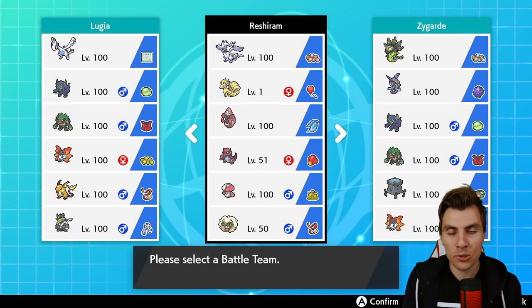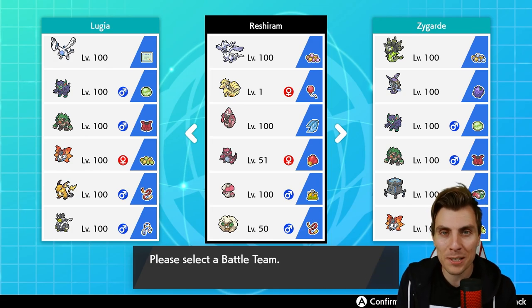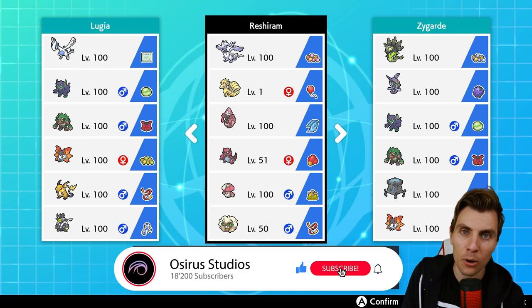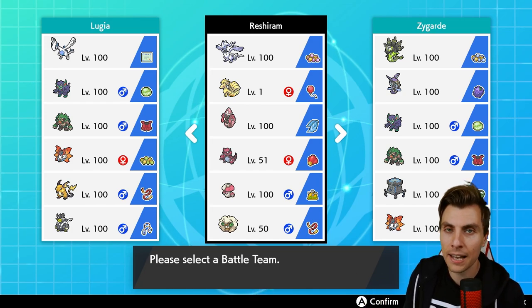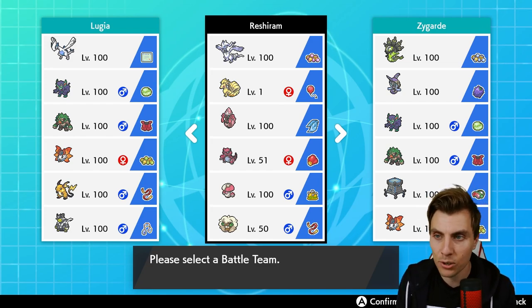Hello friends, welcome back to another episode here on the channel. I hope you're all doing great. For anyone new to the channel, my name is Lee, also known as Osiris. In today's episode we're continuing on with our VGC Series 10 content, featuring another obscure, not-often-used restricted Pokémon — and that is going to be Reshiram. Reshiram, the Dragon and Fire type from the Black and White series.